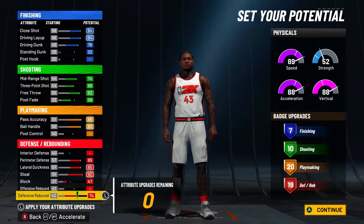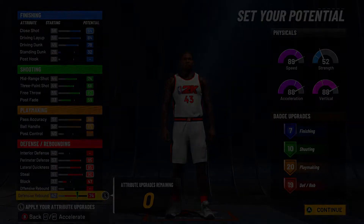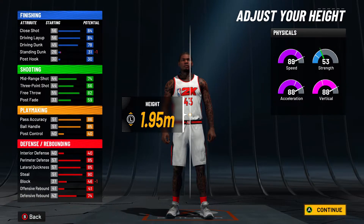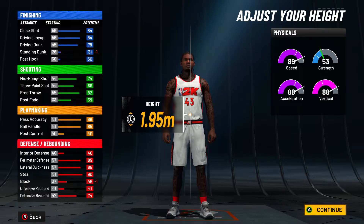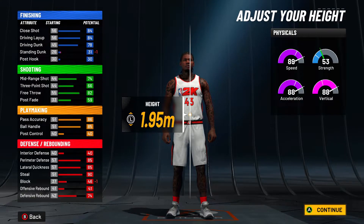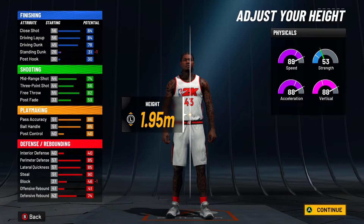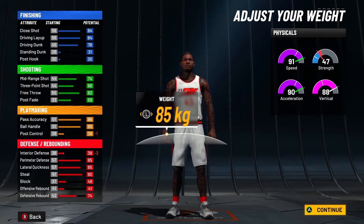So you've got Hall of Fame playmaking and defense: 20 playmaking, 19 defense, 10 shooting, and 7 finishing badges. This is a true all-around build. Now for height, we're going to 1.95 meters — and here's why I told you to change to the metric system. There's a small glitch in 2K where at 1.95 you're listed at 6'5" but you still get 6'4" animations, so you get all the dribble moves including all the season dribble moves.